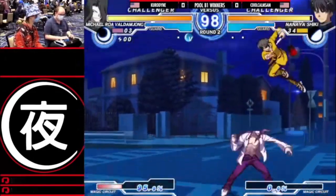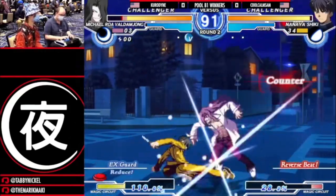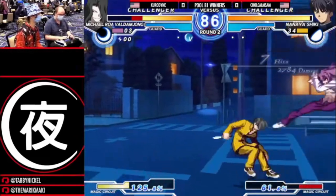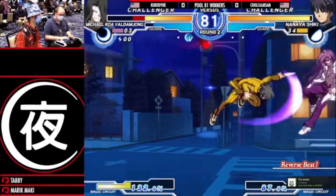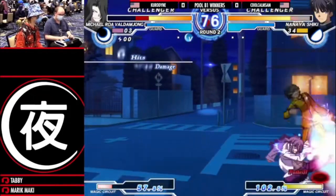Outside of orbs, once Roa has you in the corner, he probably has stocked up a bunch of lightning and can let it go using 22c, which will also punish any escape attempt. Mixing this, orbs, special cancelling, and the universal rebeat mechanic, a single neutral win can easily snowball into a win for Roa.